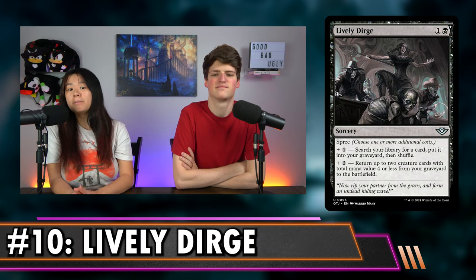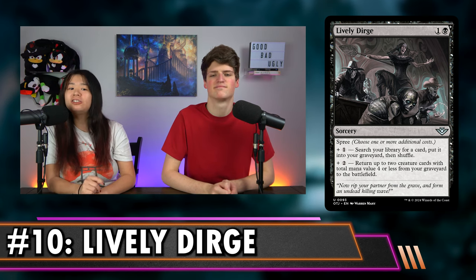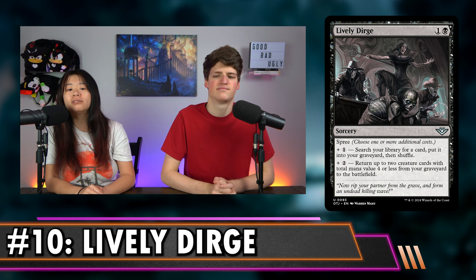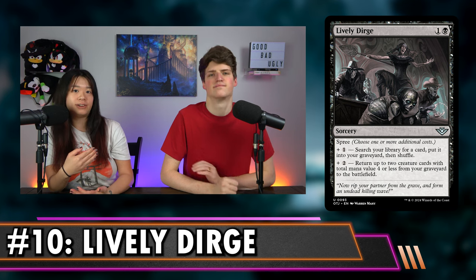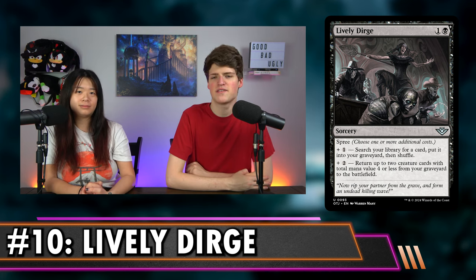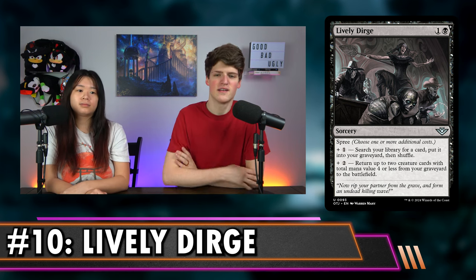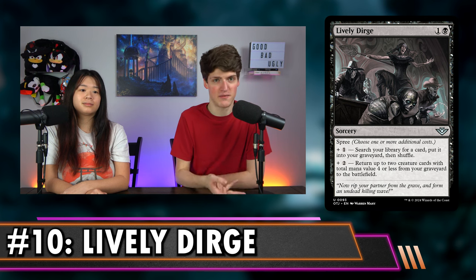Number 10 is Lively Dirge. It's 1 and a black for a sorcery, but it has Spree, which means you have to pay one or more additional costs. If you pay one more, you can search your library for a card, put it in your graveyard, and shuffle. Or if you pay two more, you can return up to two creature cards with total mana value four or less from your graveyard to the battlefield. You can pay both for both effects. So this is a three-mana tutor to the graveyard, a three-mana sorcery-speed Entomb, a four-mana reanimate small things, or for five mana, you get your best small thing and then reanimate.